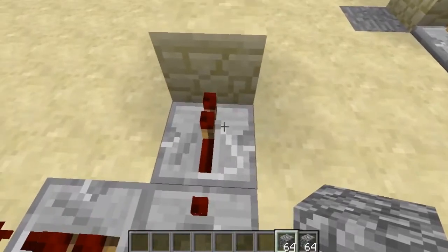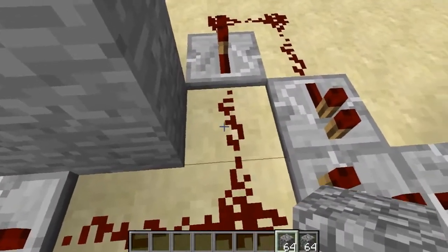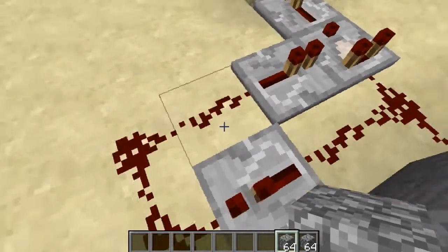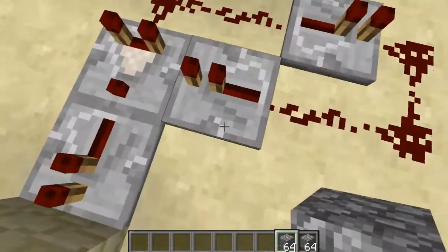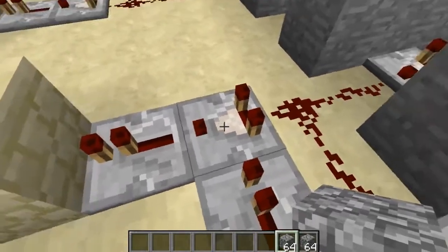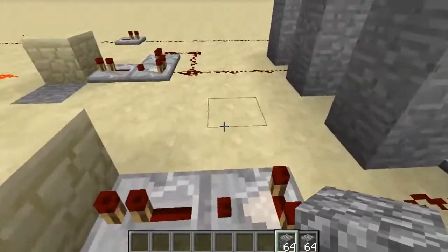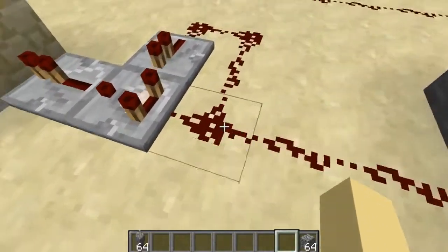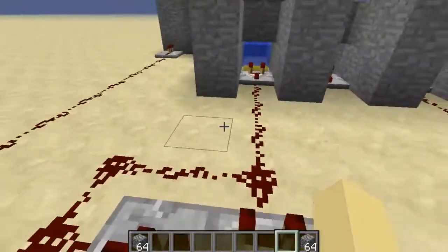That signal goes into a comparator facing this way, then into a repeater, and then coming off this way we have redstone wire going into a repeater, then wires going into another repeater going into the side of the comparator. This side circuit will stop the signal if it's over the amount, so someone can't throw in an entire stack and have it open.